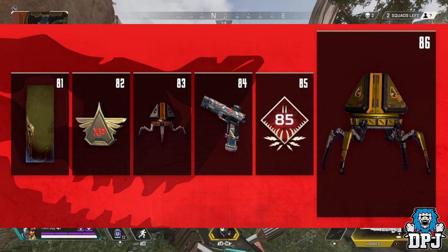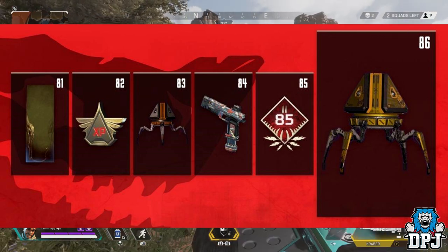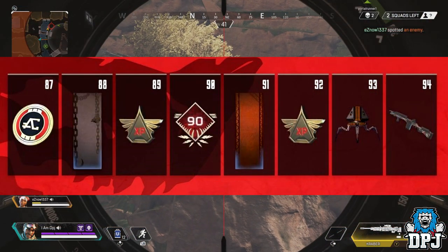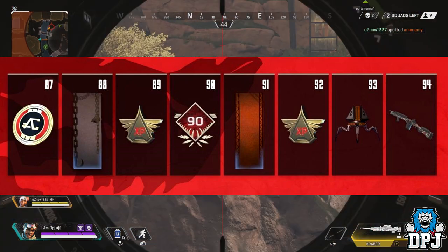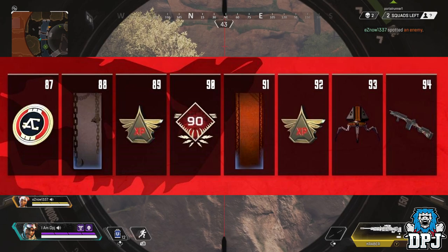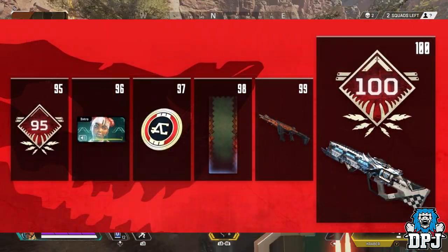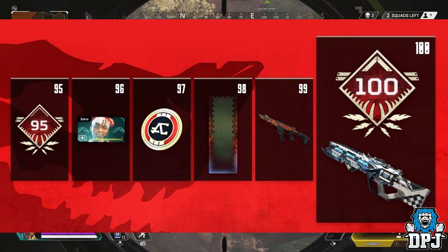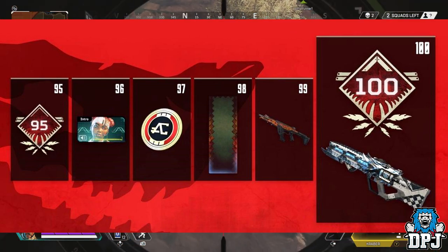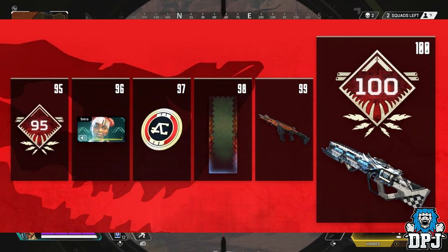For levels 81 to 86, level 86 could be a guaranteed legendary, which would be absolutely cool. Then levels 87 to 94: level 87 has more Apex coins, level 93 another Apex pack, and level 94 has a skin for the G7 Scout. Finally, levels 95 to 100 — at level 100, it looks like a legendary skin for the Havoc rifle.